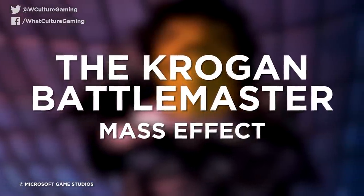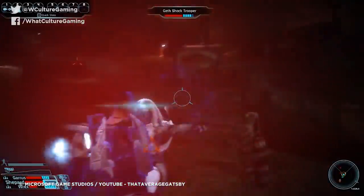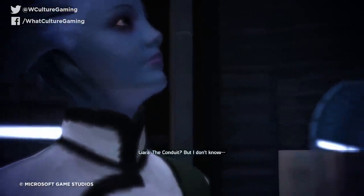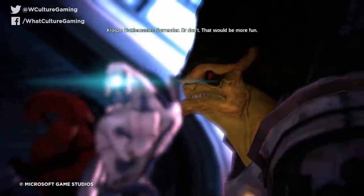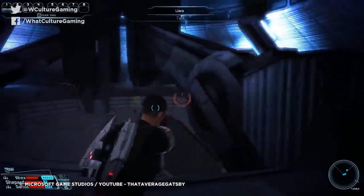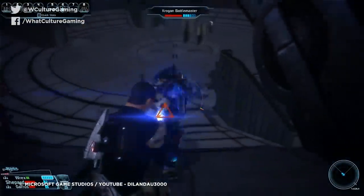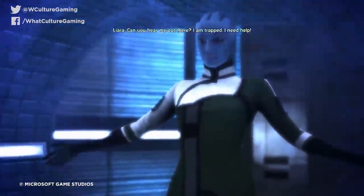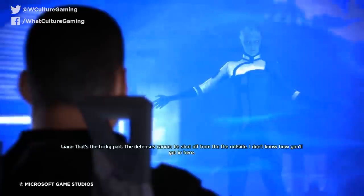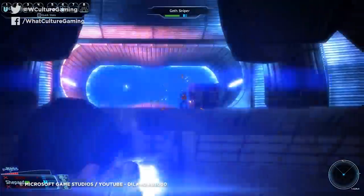Number 6: The Krogan Battlemaster, Mass Effect. The original Mass Effect, for all of its brilliance, is a tad rough around the edges on a technical level, as best exemplified by one of the toughest encounters in the entire game: rescuing Liara from the Krogan Battlemaster. The fight itself being extremely difficult is one thing, but making matters immeasurably worse is BioWare's boneheaded decision to place the nearest checkpoint not simply before the battle, but before the unskippable three-minute cutscene that precedes it. You can mash your way through the dialogue to save some time, but it's still an infuriating cinematic brick wall ahead of a fight which can literally take hours to get past, depending on your skill level and loadout.